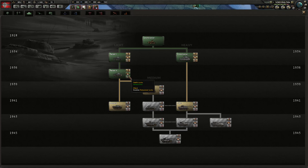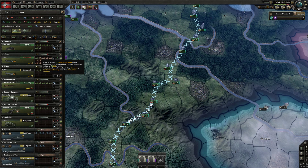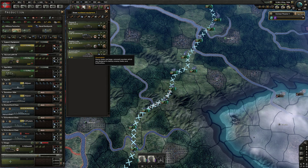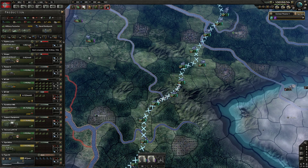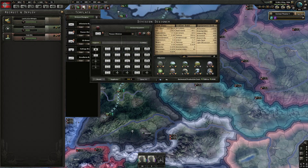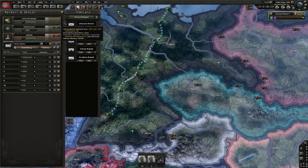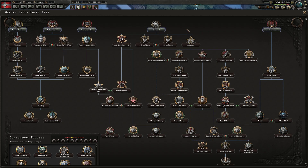Once you've researched the light tanks and SPGs, switch production to start producing those. You probably only need about two production lines. Once you have a surplus of light tanks, use 'convert from stockpile' to rapidly fill out divisions. You should be able to force out six to eight light tank divisions by the start of the war — more than enough to beat France and win Africa.